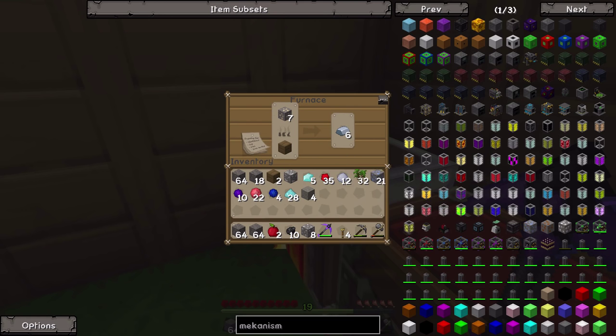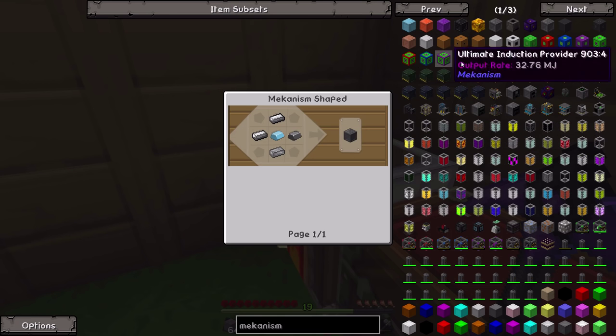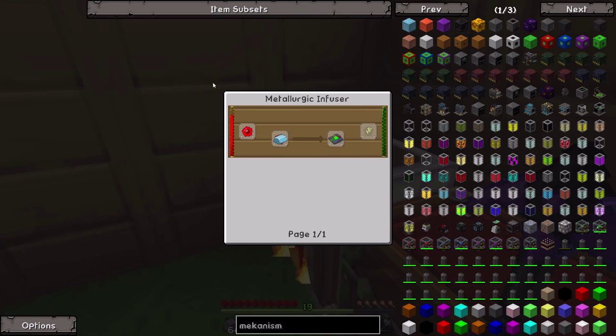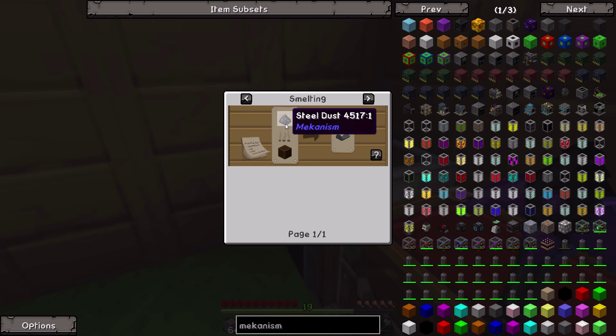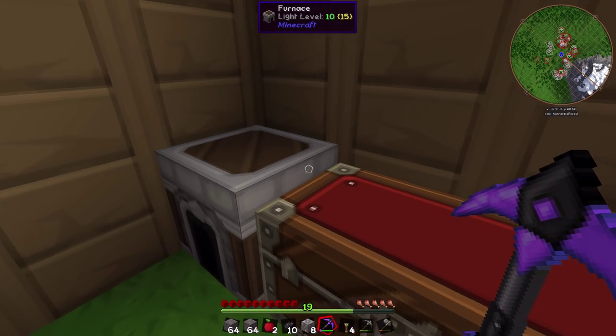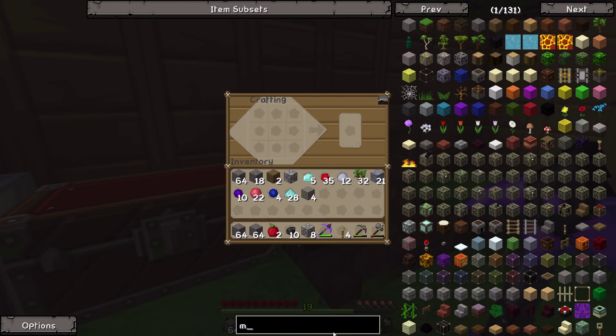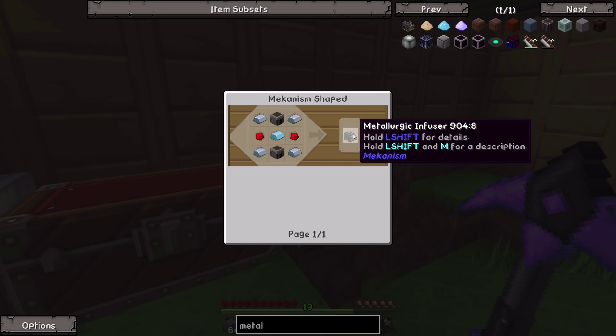The Enrichment Chamber is made using four redstone, two iron, two basic control circuits, and a steel casing made from steel and osmium. The basic control circuits are made in what's known as a Metallurgic Infuser, which takes redstone and osmium and turns them into a basic control circuit. This is also used to make Mekanism steel. Mekanism steel is made by smelting steel dust, which is made in a Metallurgic Infuser with coal or charcoal and some enriched iron - which itself is made by putting iron in a Metallurgic Infuser with charcoal.